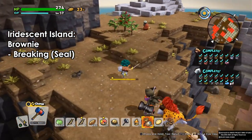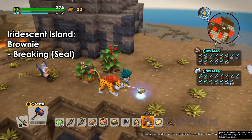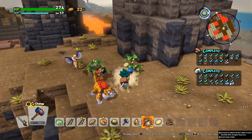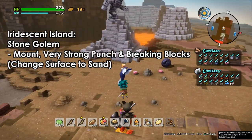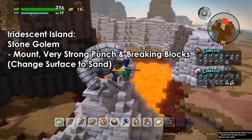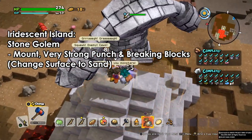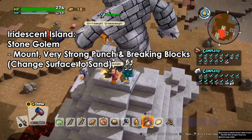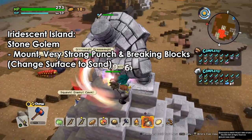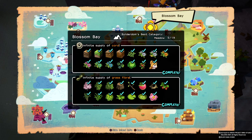Then we have the brownies — the yellowish or orangish hammer hoods. You can befriend them, and to use them you need to place a triangle seal and they will break that area. Finally we have the stone golem. These guys can be found on the small hills. You can mount them, they have a very strong punch which can break a lot of stuff, and they can also change the surface to sand — similar to the warm wiggly worm.